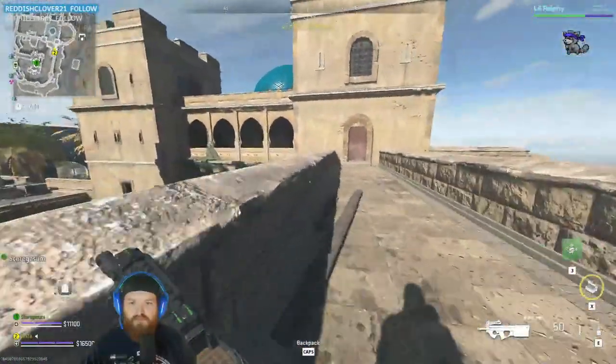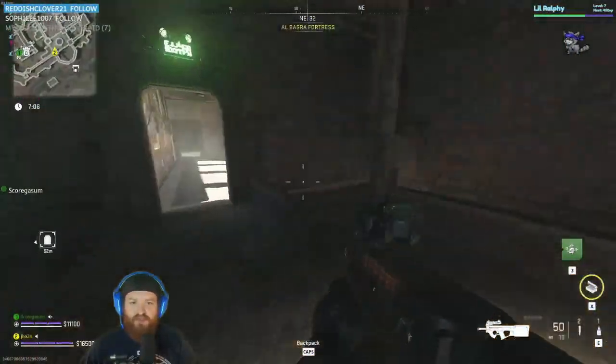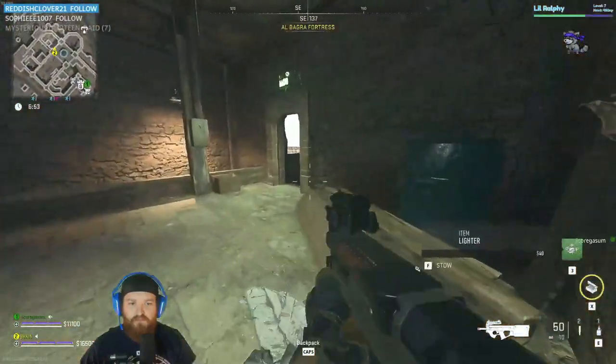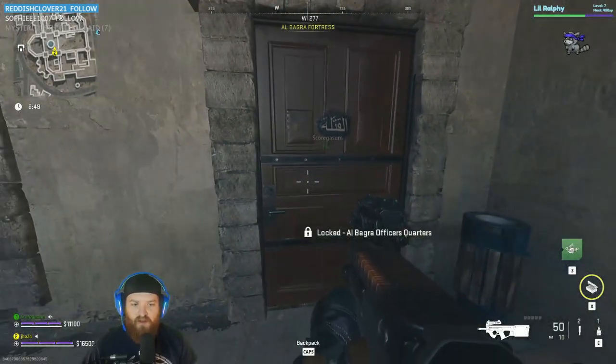One thing that you're going to notice is that the door matches the key. But for some reason, I think it's bugged and you can't actually open this door. You do see the loot inside — there's crates, there's containers. I tried dropping it for a buddy.